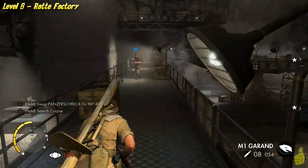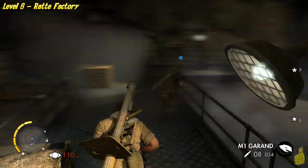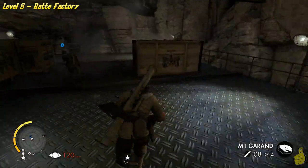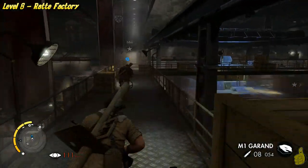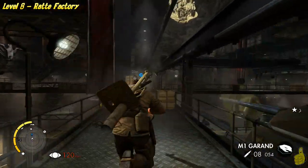This is the final part of the main objective — you gotta run around and plant four demo charges. Once you get them all planted, you have to run up to a point of safety, and at that point you get to go ahead and blast it. That'll end the level and end the campaign. But before we do that, we actually get one more sniper nest.